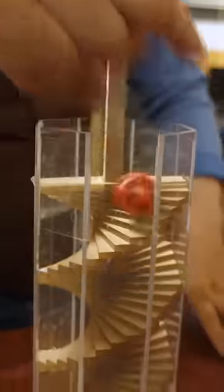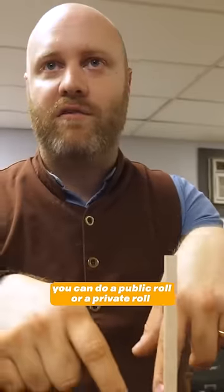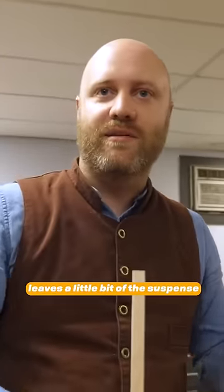So there's two sides. If you drop it on this side, it spits it out in the front, and if you drop it in the other side, it spits it out the back — gonna be like on the top. It's like you can do a public roll or a private roll. Cool — one spits out onto the table for the players, one's for the DM. Leaves a little bit of suspense.